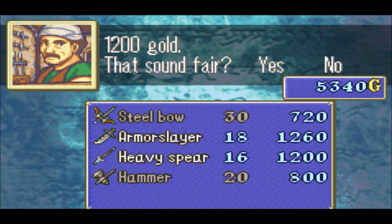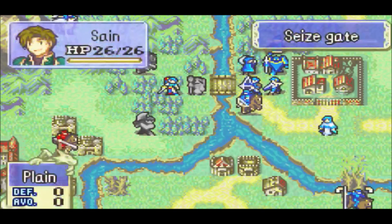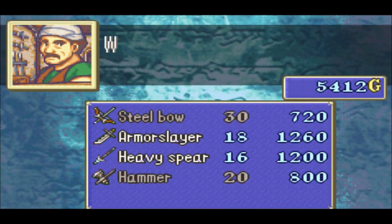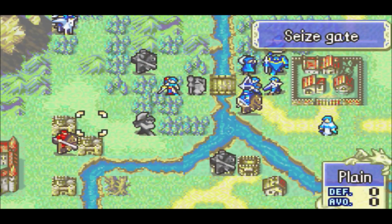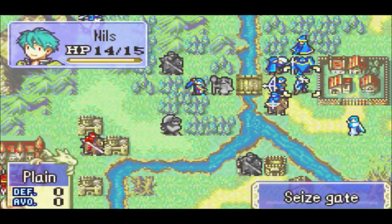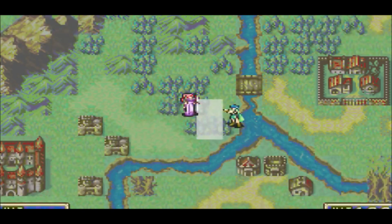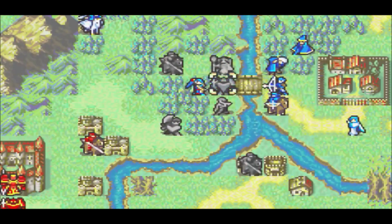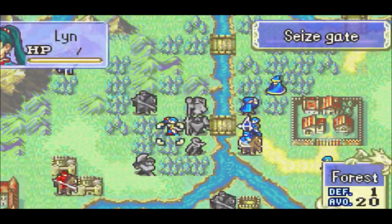I guess we'll buy the heavy spear. I can't carry any more items - we'll get rid of one of those iron lances to clear up space, and then get the heavy spear. Just because we might use it. We'll check out what's at the shop next. Play your flute, Nils. These guys are going to stop coming out of the fortress soon. I'm not going to send a lot of people over to Ludgrin specifically to fight him - it's probably just going to be Sane, Kent, Lynn, Wallace, and Dorcas.